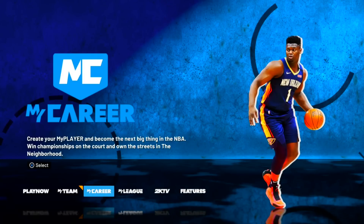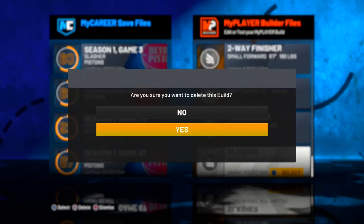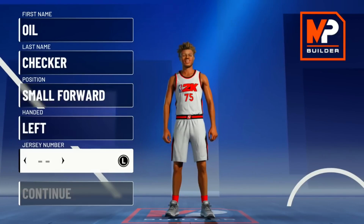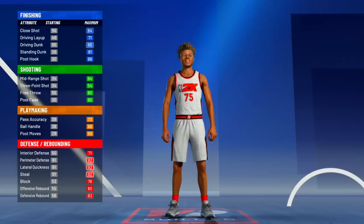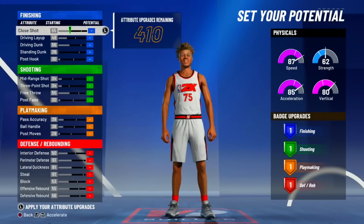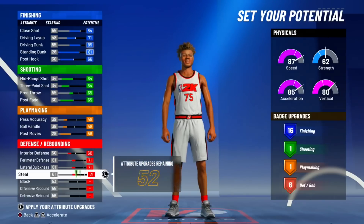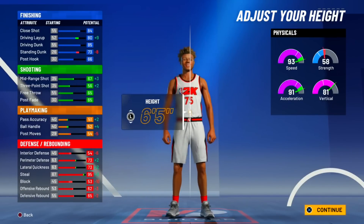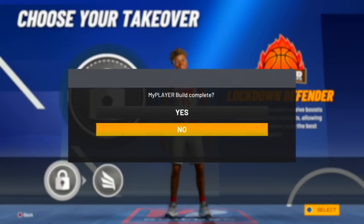Hopping right into this — the first thing we're going to want to do is create a new player. We are going to be making a small forward, because somehow I figured out that if you make a small forward you get more VC per contract. Make him the pure red pie chart, as that also helps. Set your attributes however you want since we're not upgrading this player at all. Make him as small and light as possible — though this doesn't matter too much as long as you're a small forward.